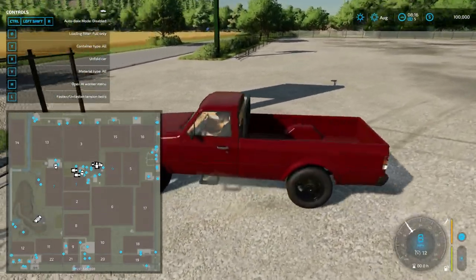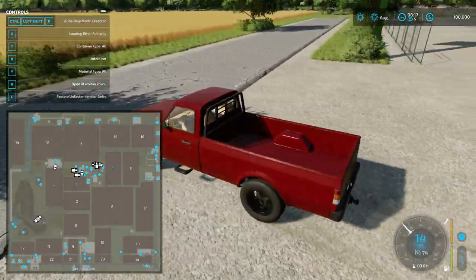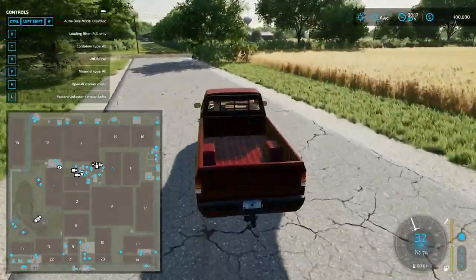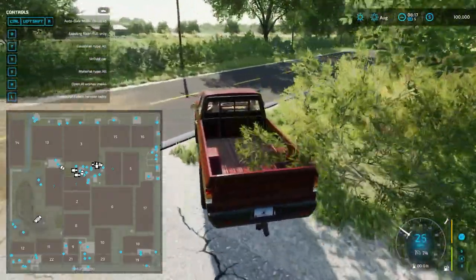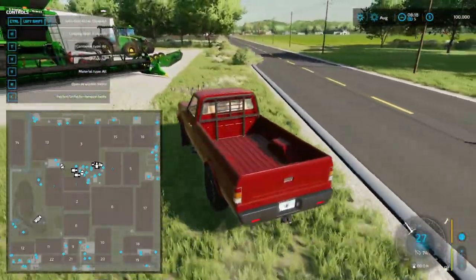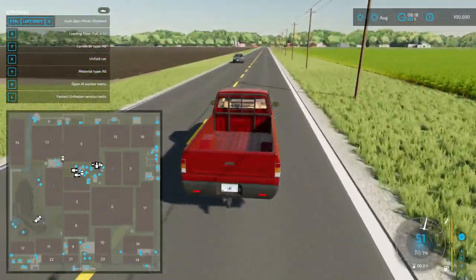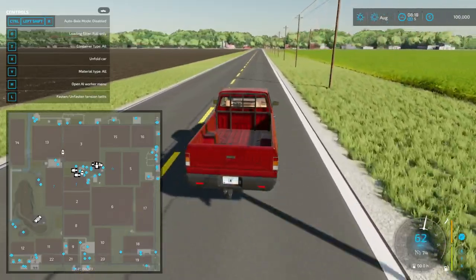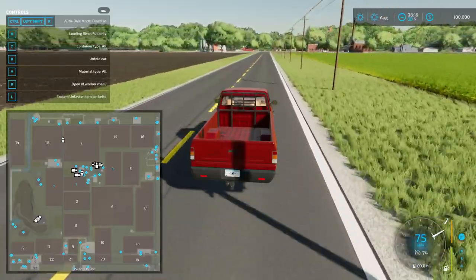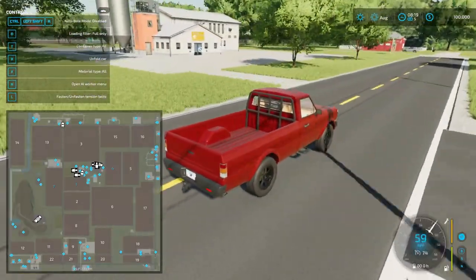That road does not continue. It's like a trailer area. I love how the road looks so muddy — that's actually pretty cool. This is giving me Michigan vibes. Do you remember how in FS19 all the sale points were put on one side, all at the top of the map?